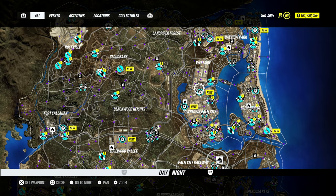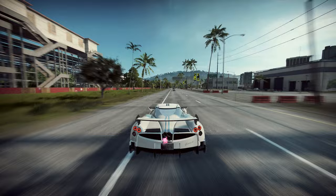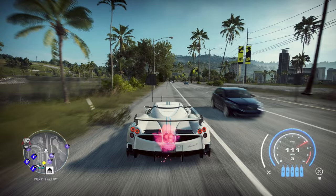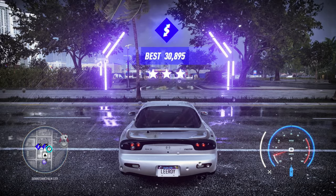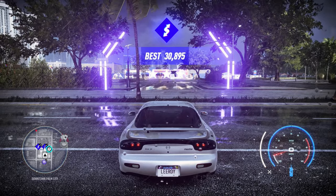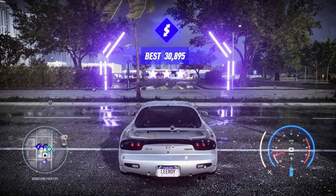Basically what you need to do is head down here to Downtown Palm City. This drift zone right here — if you need 15,000 to get three stars, that's actually quite easy. Also, just to let you know, you need to be at least level 11 to unlock drift zones. When you first start the game you kind of need to play legitimately for a bit. You also need to be playing at night, because at night you earn rep and bank.